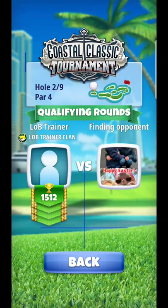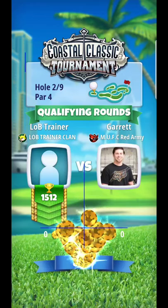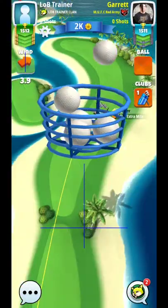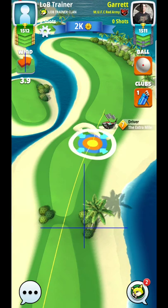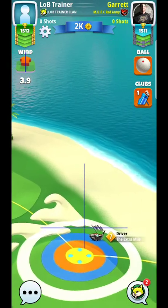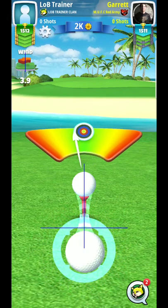Right, hello everyone, here we are at hole number two. What we're going to be setting up for here is the par four. What I try to do on this one is I'll typically try to go out to this left hand side. You can see that the wind is also favorable — I have a nice left-to-right wind, which when I go over to the left hand side, you'll see that the wind is almost straight down.